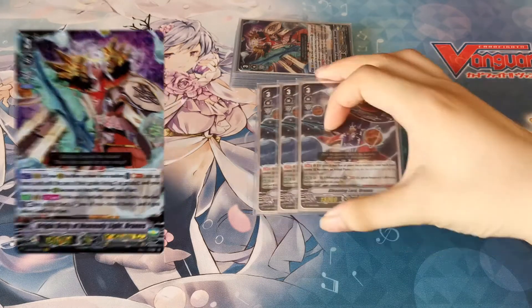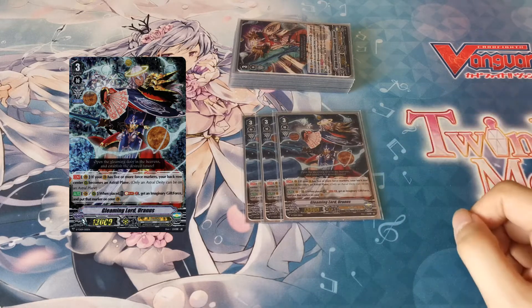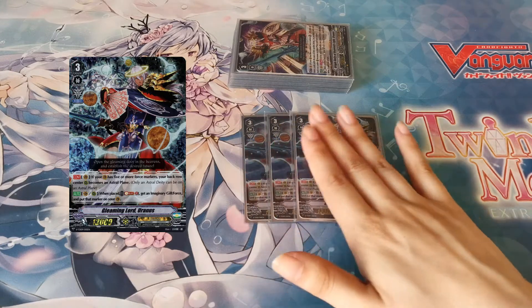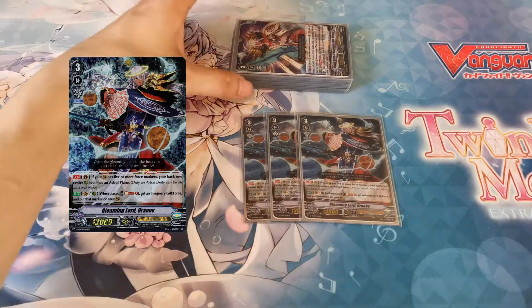Of course, we also have three Gleaming Lord Uranus. Mainly played for the rearguard skill of soul blast to get imaginary gift Force. There are games where this doesn't come up, but then it's still a natural poet so it's useful for Uranus to rest on the rearguard.